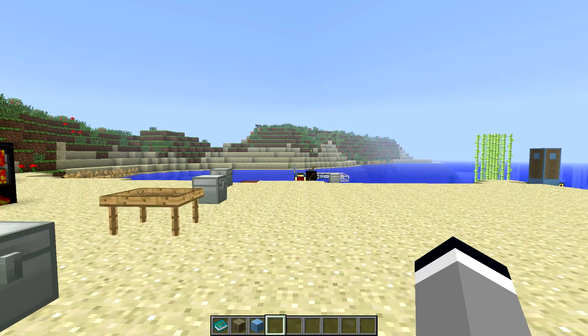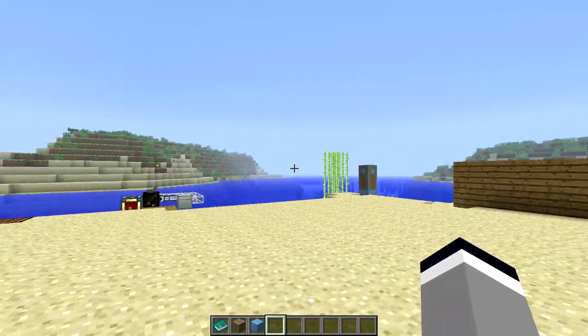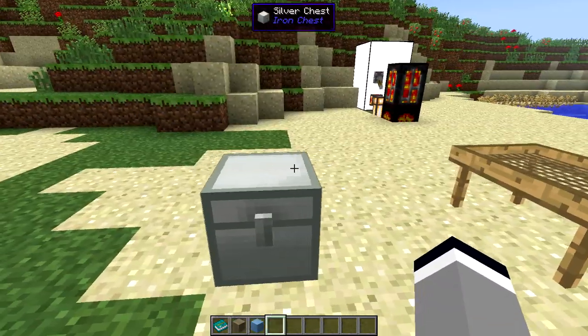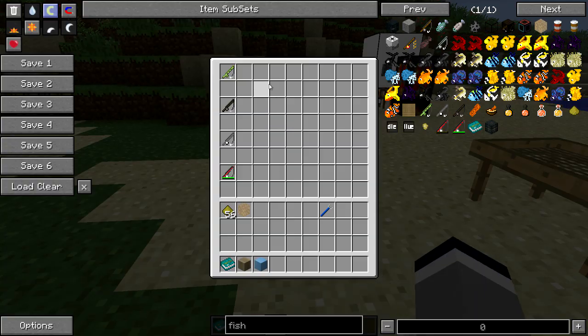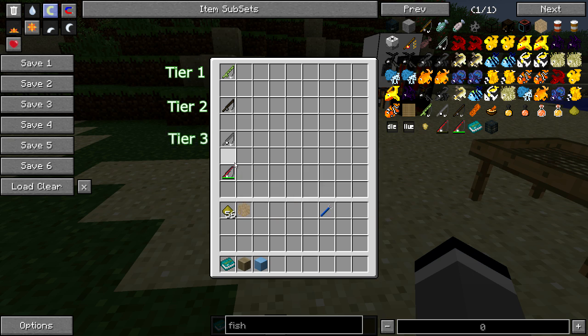Hello and welcome to the final part of this mariculture tutorial where we will go into fishing and fish breeding. With fishing there are four tiers of rods: you have the reed, the wooden, the titanium, and the redstone flux fishing rod.